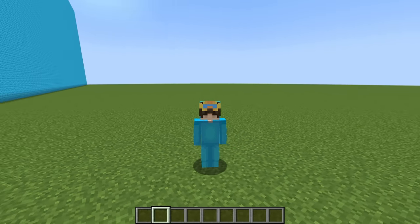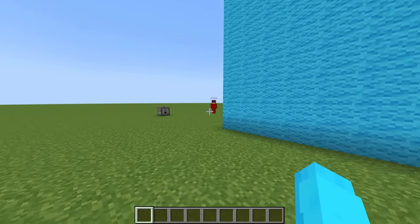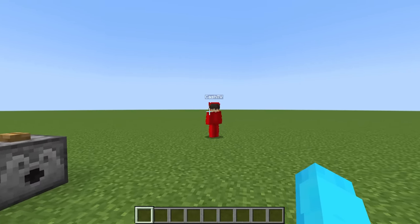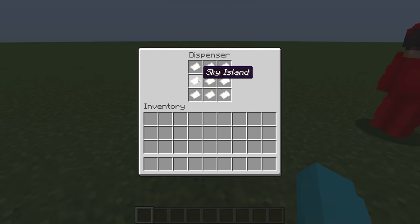Today, I'm going to be cheating in a build battle against my friend Cash using commands. Cash, are you ready to build? Yes, I am, Nico. What are we going to build? Well, we're going to press the button and it's going to shoot out a random theme for us to build.